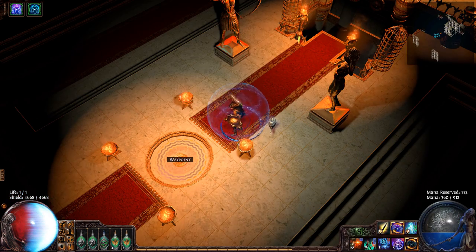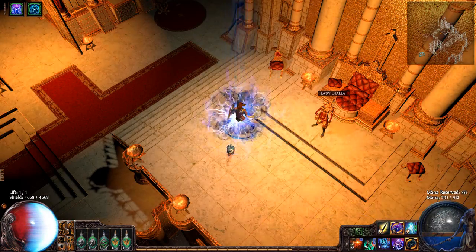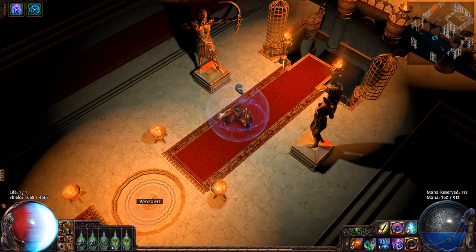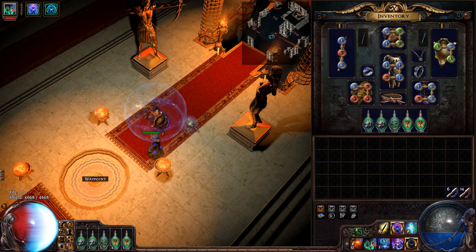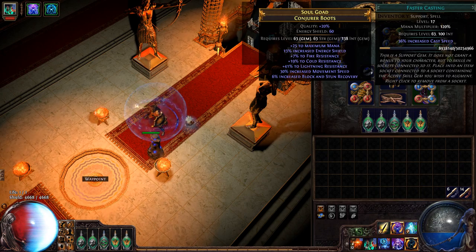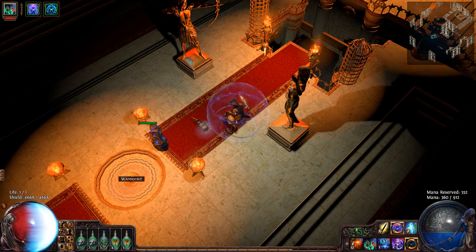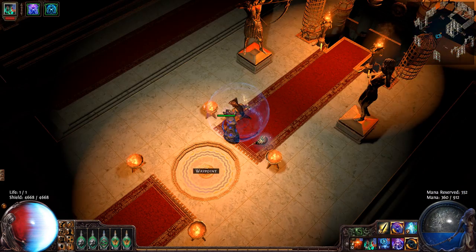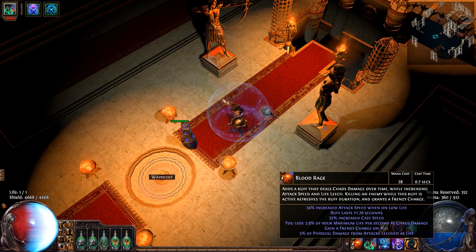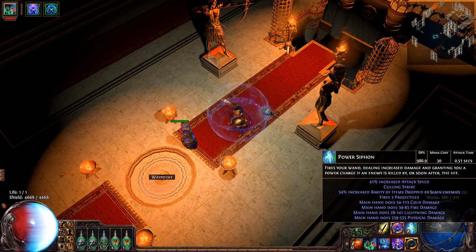Lightning warp is really fun — that's my escape skill and it's really fast. So that's my escape ability. I have summon skeleton with faster casting on a totem — summon skeletons with minion life and faster casting. Basically I cast really fast totems and they're just fodder to go die so I don't have to get killed myself. I have a lot of energy shield but not a lot of armor, and that's where this class basically fails. I don't even max fire resistance, which is pretty lame.